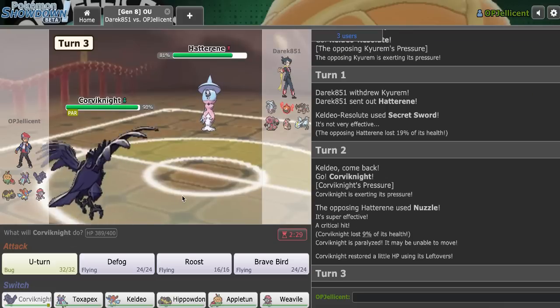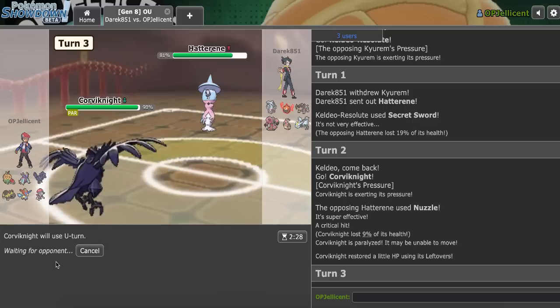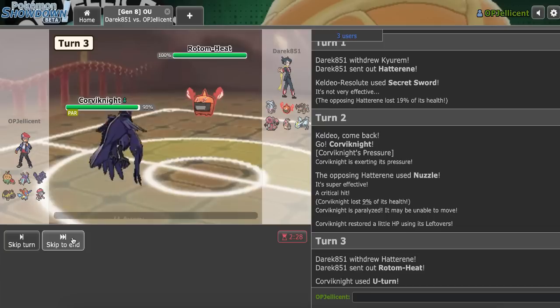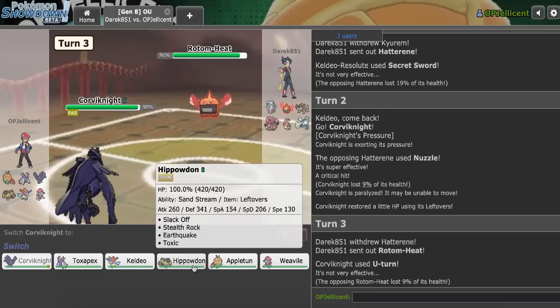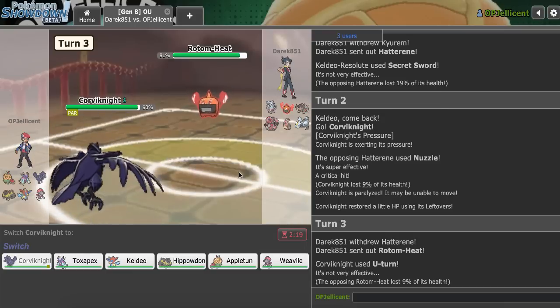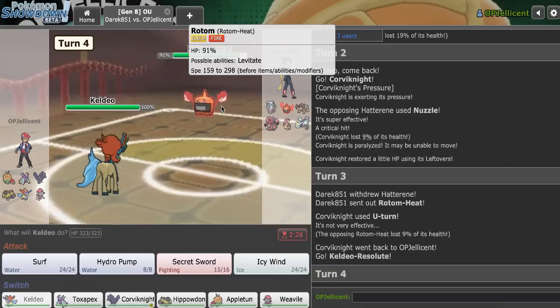Ideally I can get a U-turn out here into Keldeo again. It looks like they're... if they were Choice, they would have shown Lefties. Please get the U-turn - thank you. I'll make the Hippo play. Hippo, Stealth Rock isn't bad, but it would give Kyurem a free switch in. I think the Keldeo play is better and just click Surf. I'm a bit worried about this being Scarf though. We're going to scout for the Scarf - if they're switching out because they aren't Scarf, who would they go?